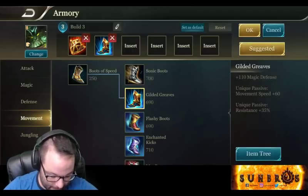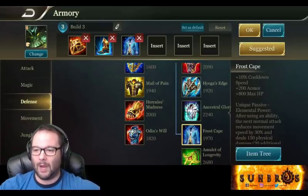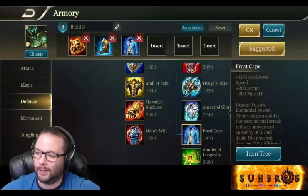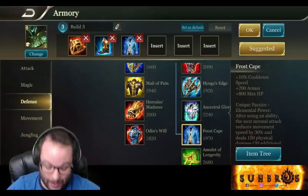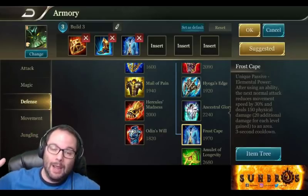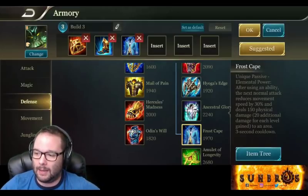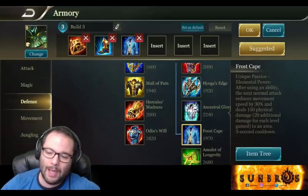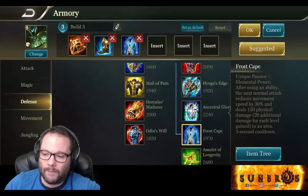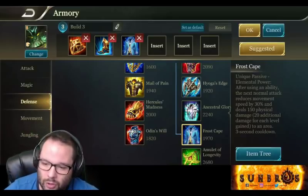Next is Frost Cape, which I think is really, really good on Baldum. We get 10% cooldown reduction, putting us at 30% for the build, plus 200 armor and health. The passive, Elemental Power, makes your next normal attack after using an ability reduce the target's movement speed by 30% and deal 150 physical damage plus 20 per level — around 450 extra damage at max level — in an AoE. So if you use Wild Charge and flip someone, then auto attack, boom: 30% slow plus extra AoE damage. It also has a three-second cooldown on the proc.